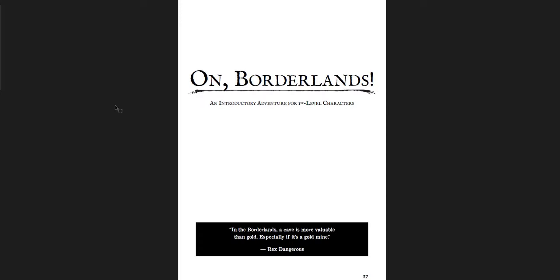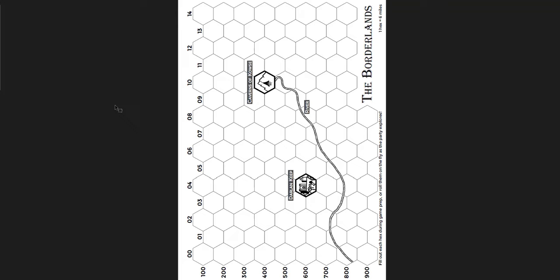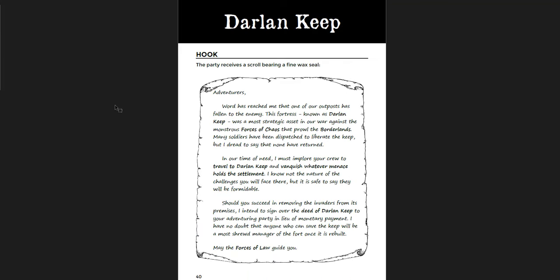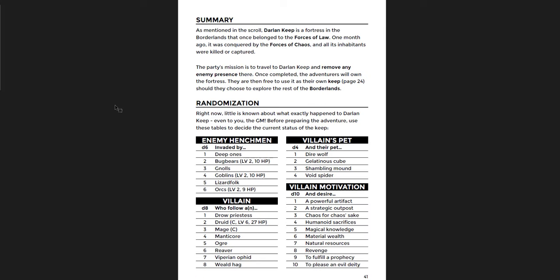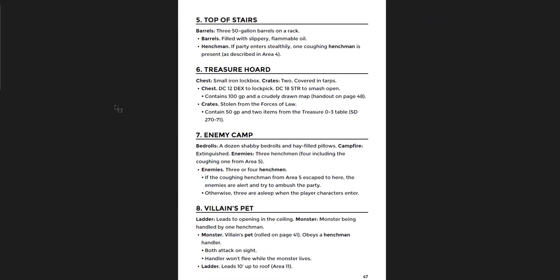On to Borderlands itself — an introductory adventure for first-level characters. You have Darlene Keep and then a brief Borderlands hex crawl, which is mostly blank — really cool so you can take it and fill it out yourself. You have the Caverns of Kausi instead of Caves of Chaos. You have a bunch of blank hexes so you can print this off and use it in your own game, or print it out and give it to the players. All they have is the river, the caverns, and the starting keep. They start off with a cool handout — always a fan of handouts — along with randomization tables, crawling tables, tips, and maps of the keep.